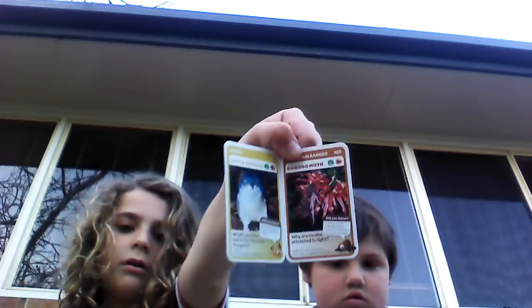I'll open up this first one — I've got a little penguin and a bongong moth. Can we just look at that? I've got a bird. Now Joe, he's got a king parrot and a dugong. Just look at them.